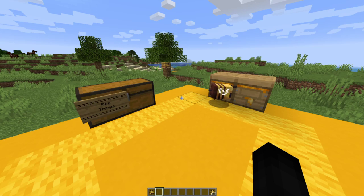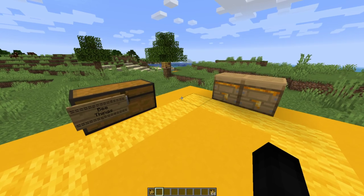Boats now smelt six items as fuel in a furnace, blast furnace, or smoker instead of one. Spawn eggs for drowned, husks, zombies, zombie pigmen, and zombie villagers can now be used on adult versions of these mobs to spawn the baby variants — apparently you couldn't do that before.